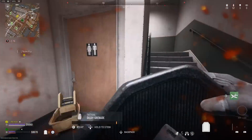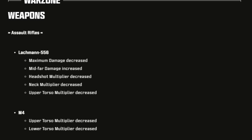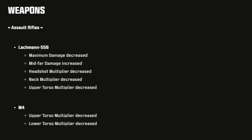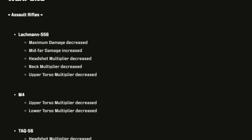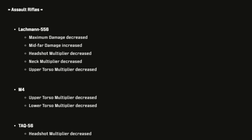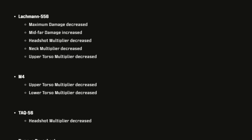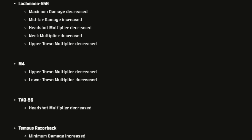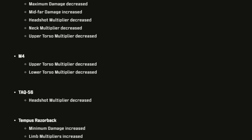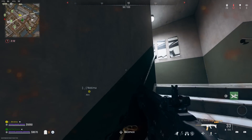Moving on to the Warzone weapon balance changes for ARs: the Lockman 556 saw a nerf — maximum damage decreased, mid-far damage increased, headshot multiplier decreased, neck multiplier decreased, upper torso multiplier decreased. For the M4, the upper torso and lower torso multipliers have both been decreased — so that got nerfed. For the TAC 56, the headshot multiplier was decreased. The Tempest Razorback got minimum damage increased and limb multipliers increased — a slight buff, one of the only buffs in this update.